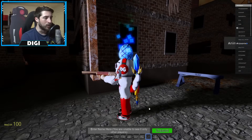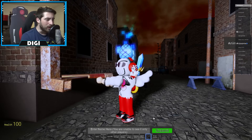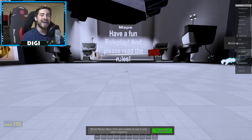The badge gives you this shotgun — it actually looks pretty cool. It's called 'A Shepherd Must Tend to His Flock, Especially When They Have Grown Unruly.' Alright, the next badge is called Was That a Reference.